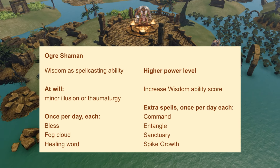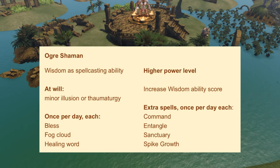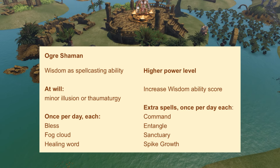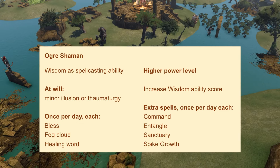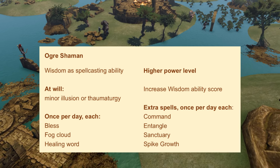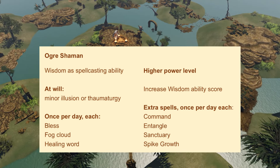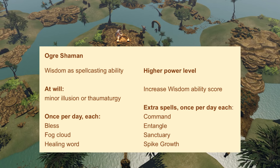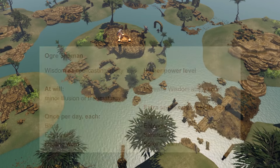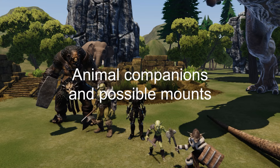The Shaman could cast Bless, Healing Word, or Fog Cloud. The Shaman could make creative use of cantrips such as Thaumaturgy or Minor Illusion. If I want the Shaman to bring more spellcasting power, then I would need to increase the spellcasting ability score in order to be effective with spells such as Command, Sanctuary, Entangle, or Spike Growth. Yet another option involves animal companions or possible mounts.